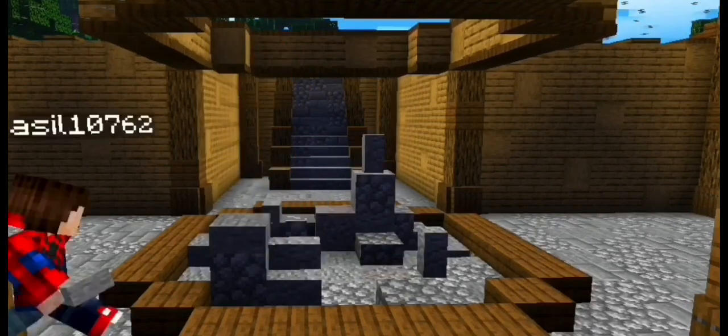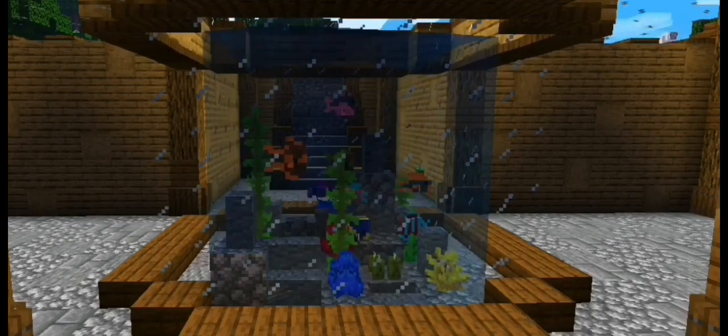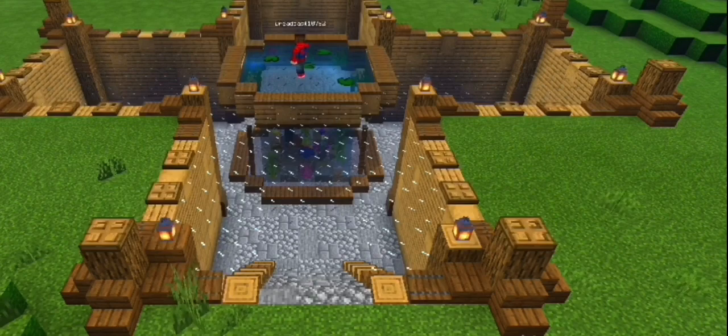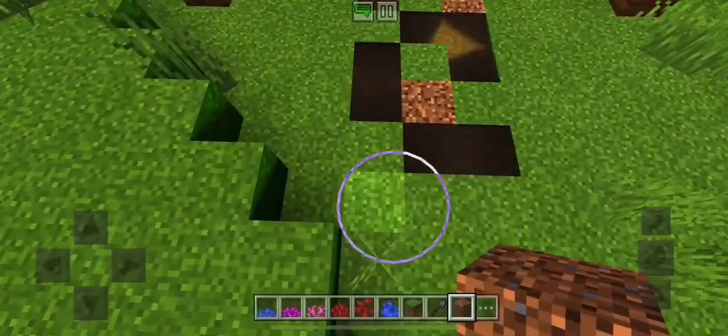Something I didn't go over in that aquarium video was using walls to create stalagmite shapes from the floor. I decorated the top of the aquarium putting in lily pads and adding corals and seagrass around the edges. I then added a path into the house using coarse dirt and grass path.